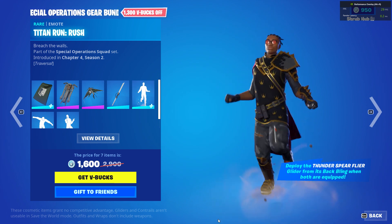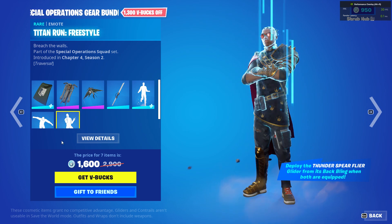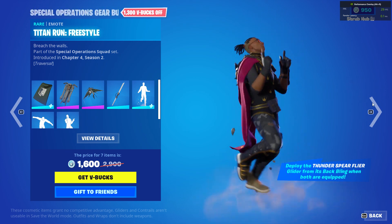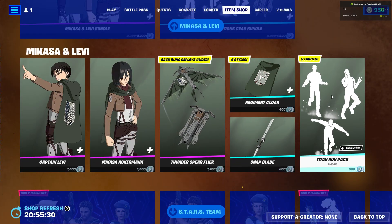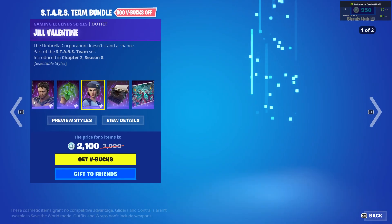The Snap Wave from chapter 4 season 2, the Titan Run Rush from chapter 4 season 2, the Titan Run Rampage from chapter 4 season 2, and the Titan Run Freestyle from chapter 4 season 2 — they're all sold separately in the Stars Team Bundle.